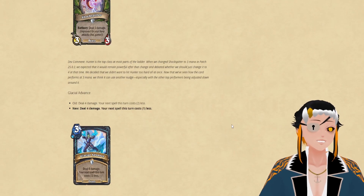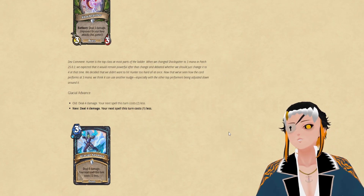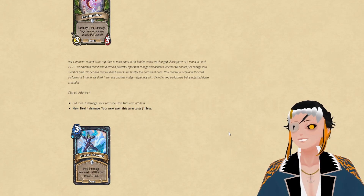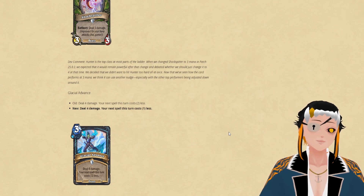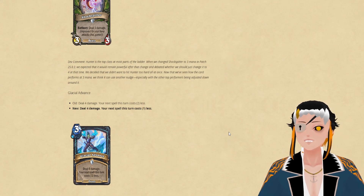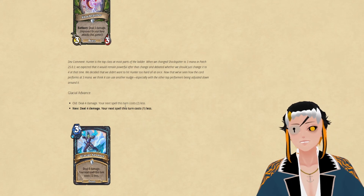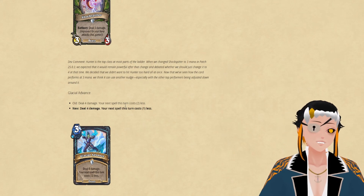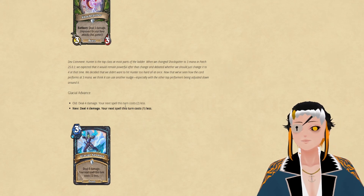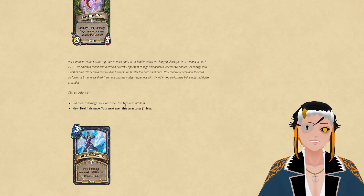Now for the next change, which is to the first Death Knight card to ever get a nerf — Facial Advance — which is going to reduce the next spell you cast that turn by one instead of two. This is a change that allows the burst of Frost Decay to be lowered a little bit, which is always a great change. It doesn't kill the card, which is always a good sign, and it does still allow Frost Decay to be a very powerful deck.